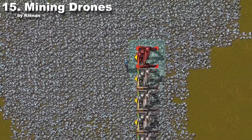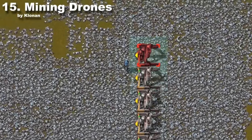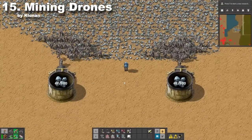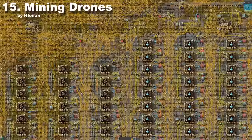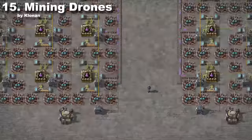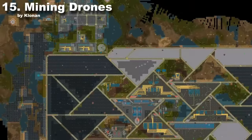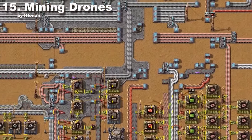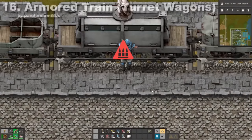Setting up miners' spaghetti every time gets tedious at some point. Luckily you can use the power of exploitation and hire insects to mine ore for you. They don't need electricity to work and you can set up what type of ore they will mine. It's not recommended for huge bases due to performance issues, but any small base with less than 50 outposts should be fine.